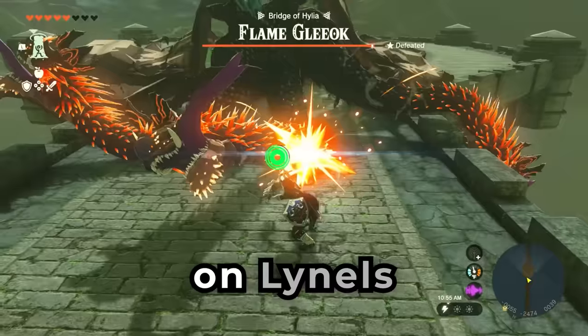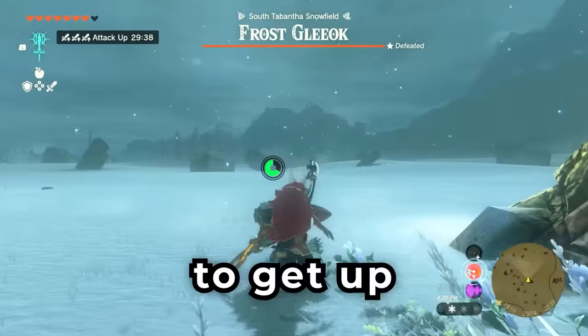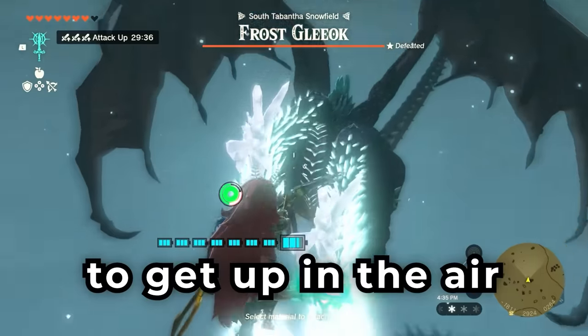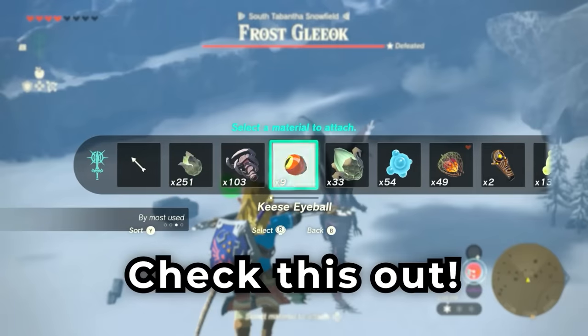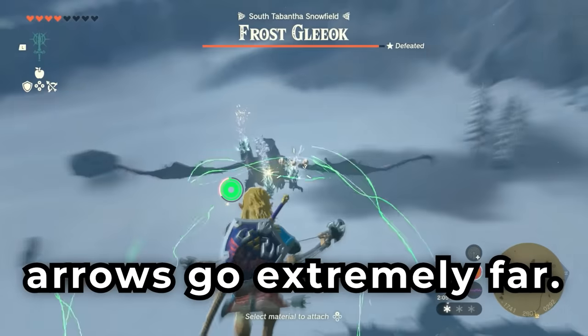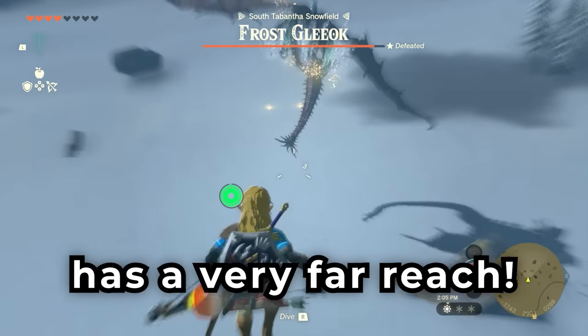Not only can you use the steering stick on Lynels, but Gleocs too. When Gleocs start to get up, you can also use rocket shields to get up in the air and shoot them. While we're up in the air, T-size can make your arrows go extremely far. It didn't take out the Gleoc, but it definitely has a very far reach.